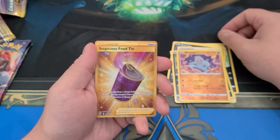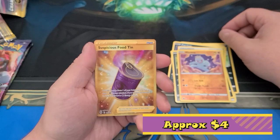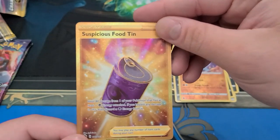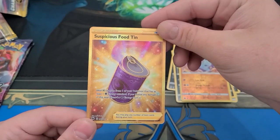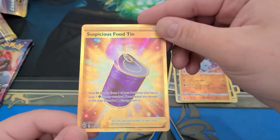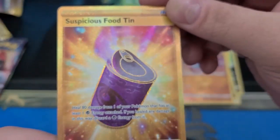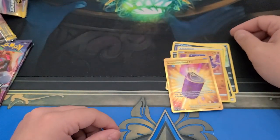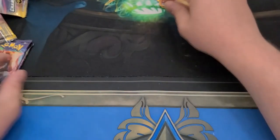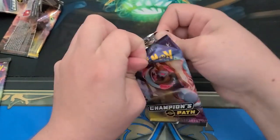I did it — it's not a Charizard, but I did it. I got a gold card. Is it the Suspicious Food? I knew you were coming for me, because it's the only gold card. I knew it was coming. Now you have to eat it. Man, look how good that looks though. It's not what I wanted, but it's kind of what I wanted. Hits-wise, this is one of the better ETBs I think.